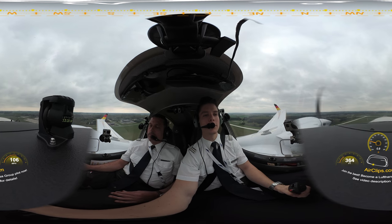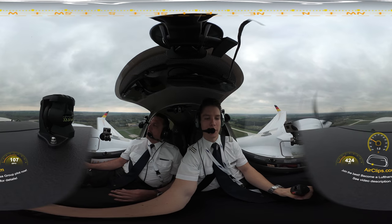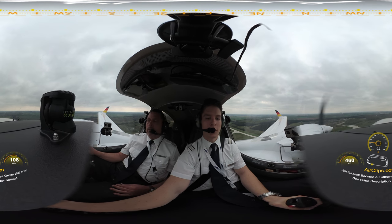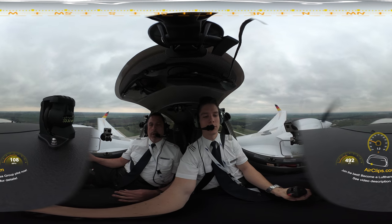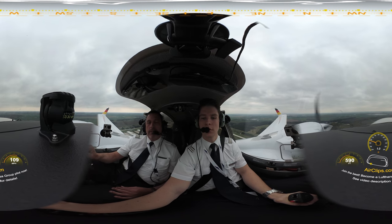Rookie 501, report right base. Rookie 501, report right base runway 27. Wilco. Rookie 501, Wilco. 8400. Coming up now. Flaps up. Climb power set.